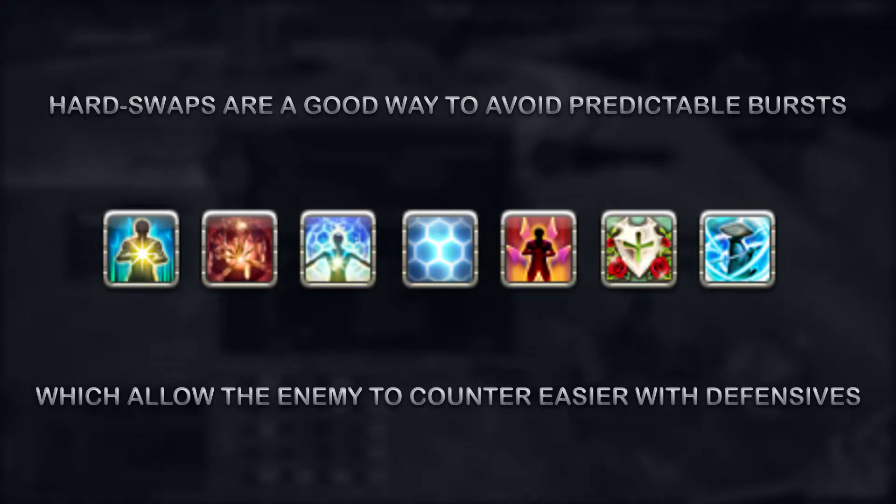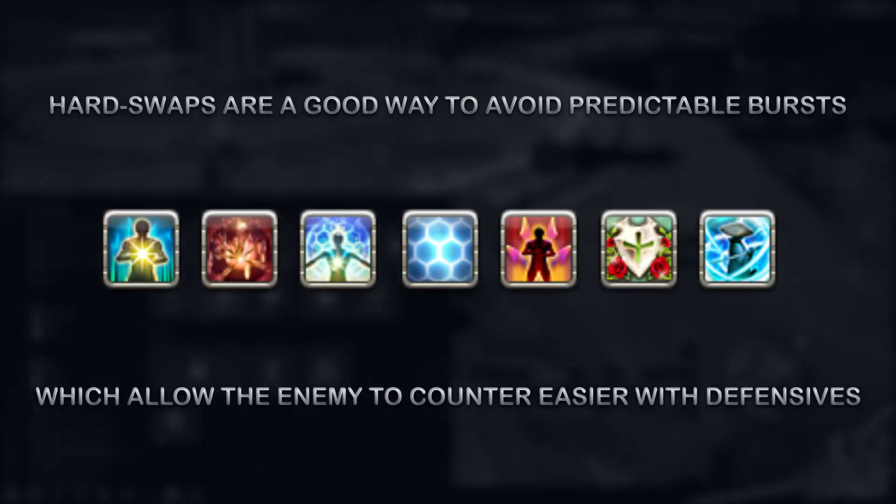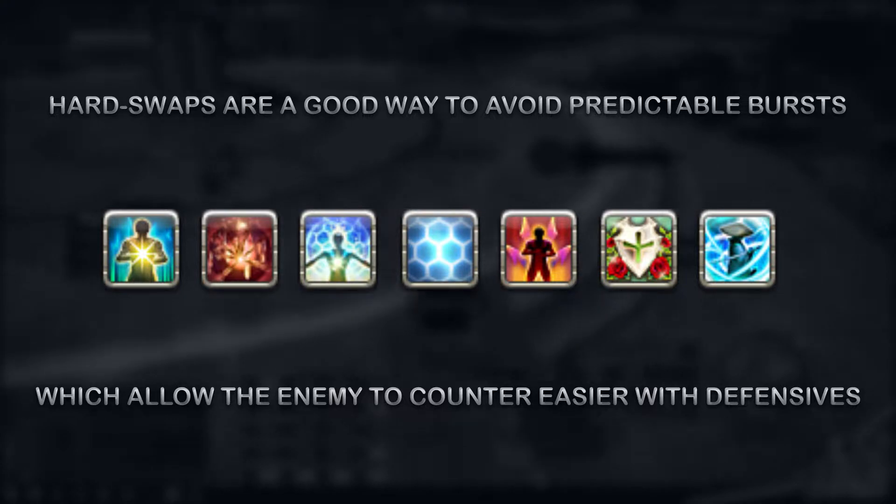Why do we do this? Well, it's quite common for the enemy team to see your burst coming, often meaning they will activate defensive cooldowns such as Safeguard, Protect, kiting movement and so on, which makes it harder for you to kill them. The hard swap is meant to catch people off guard for a sneaky kill.